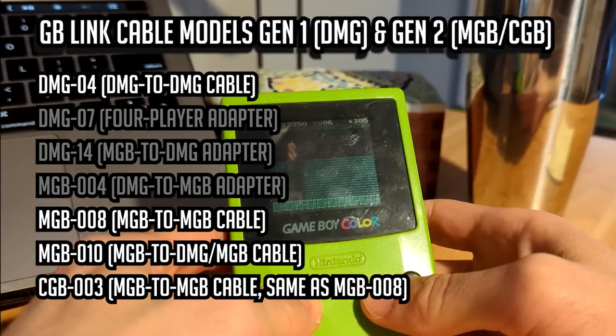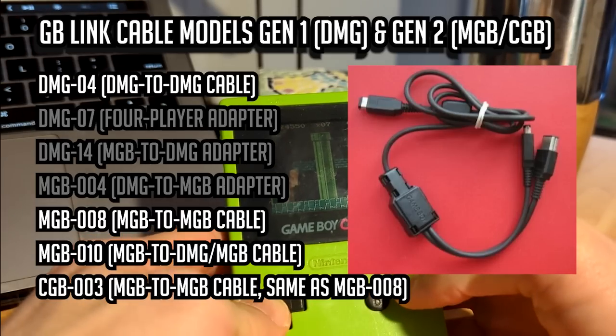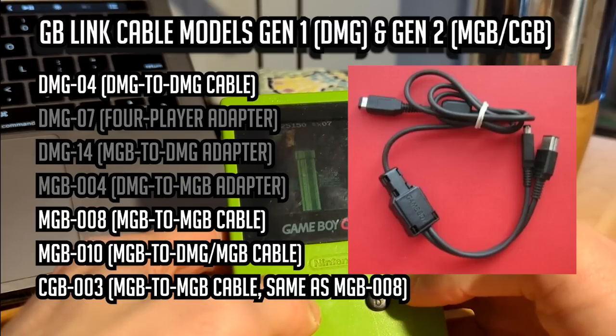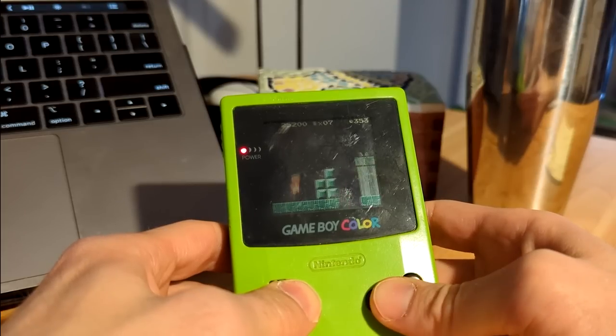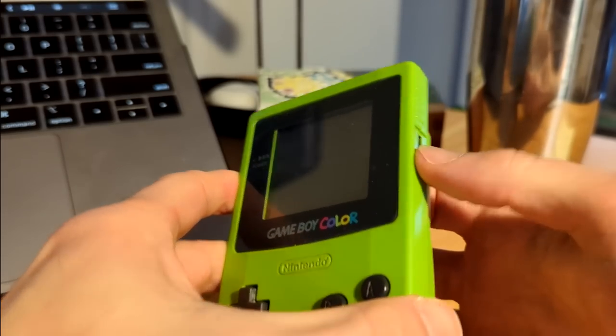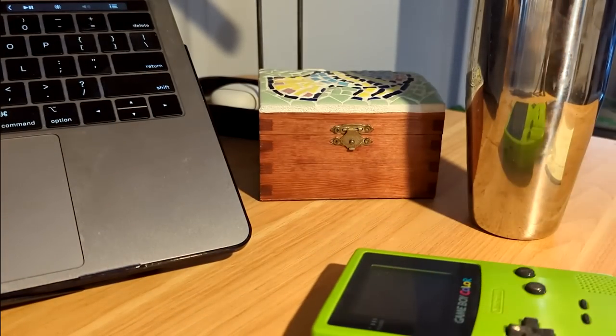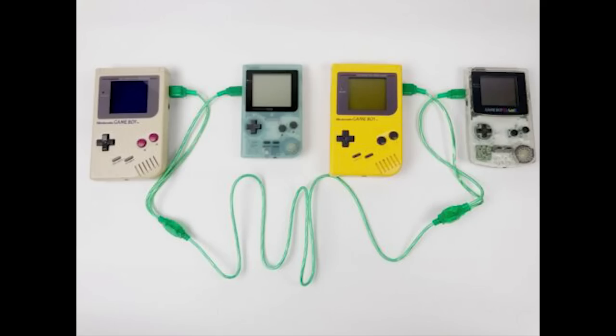There was another cable released called the MGB-010 — this had a Gen 2 connector on one end and then split into a Gen 2 and Gen 1 connector, probably the best bang for your buck in terms of compatibility. Looking at how many different link cables there are, it does make me glad that everything is done wirelessly nowadays. But there was a certain satisfaction from using the link cable — it was a lot more intimate when your Game Boy, your pride and joy, was plugging stuff into your friend's Game Boy.